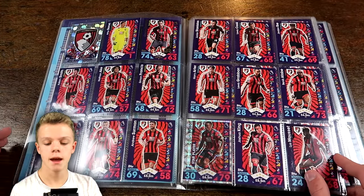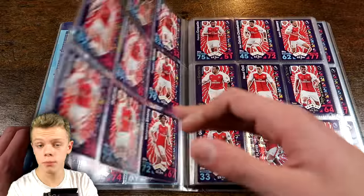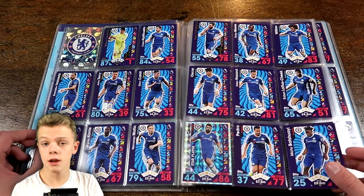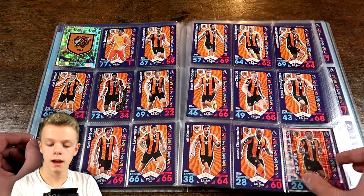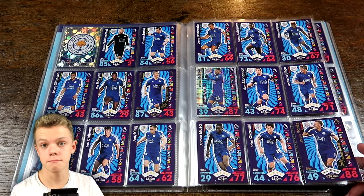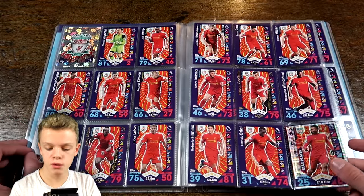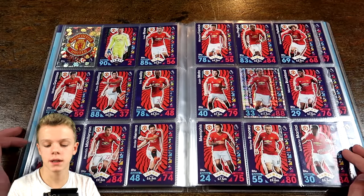Then we've got the teams, all fully completed with the badge and all the players including the star player, which in this case is Wilson for Bournemouth. Then we've got Arsenal as well with a few standouts including Mesut Ozil with 89. Then we've got Burnley, the current league leader, Chelsea, Crystal Palace, Everton, Hull, and then last year's league champions Leicester. Liverpool and Manchester City are here too, with Aguero rated 90 which is the maximum base card rating.